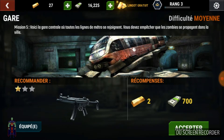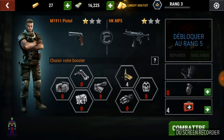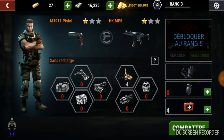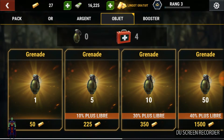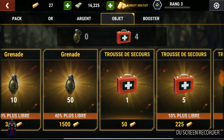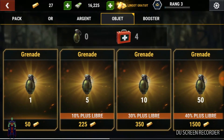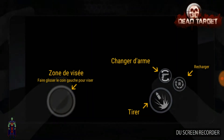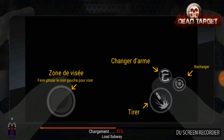On est équipé, on a des armes, des grenades et plein de choses. Il y a des boosters qu'on peut activer avec des lingots d'or. Mon équipement : j'ai un pistolet et un MP5. Les grenades coûtent 50 lingots d'or. J'en ai plus, mais j'ai 4 kits médicaux. Allez, on y va ! On va faire un petit combat. Vous voyez les zones de visée, le changement d'armes, la recharge et le tir.